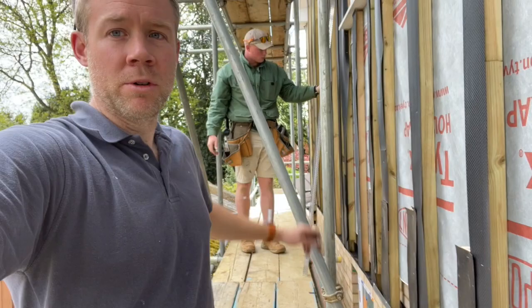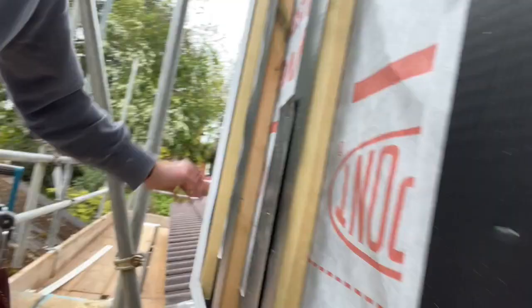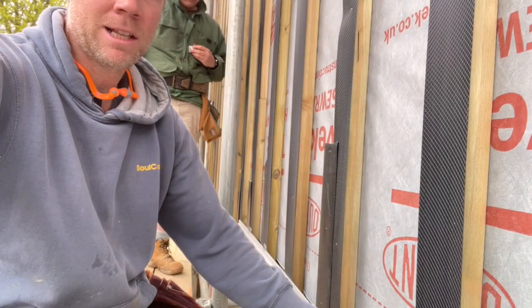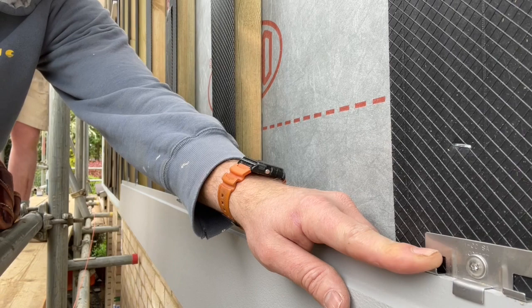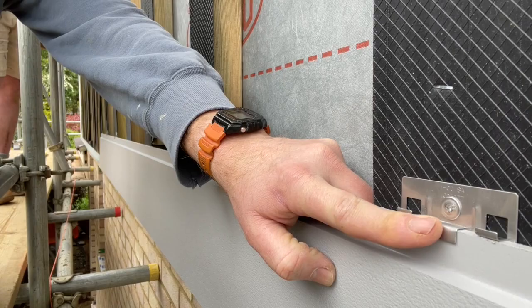We'll run that all the way along here and put the corner profile on the corner, then we can start running some boards. Yesterday afternoon was seriously wet so we pulled off and didn't get anything else done, so we're back on it this morning. We've fitted the starter trim, which has got a little lip to accept the first row of cladding, and we've fitted the corner trim over there. There's the first board in at the bottom, all nice and level — it just slots in nicely over that starter trim. The clips fit over the top of the bottom board, and the two little lugs accept the bottom of the next board, so they stack on top of each other and get fastened all the way up.